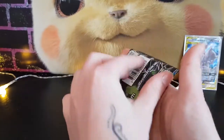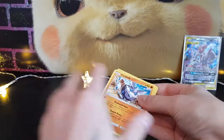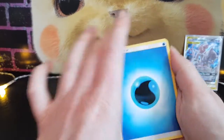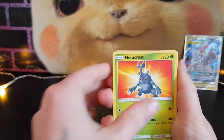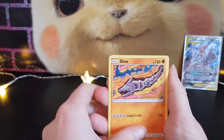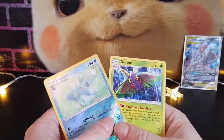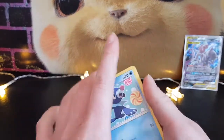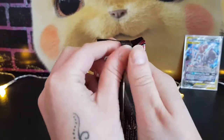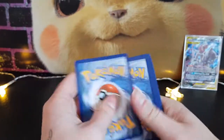Next we'll do the Lost Thunder. Water Energy, Water Energy, Heracross, Fairy Charm, Skiploom, Carbink, Blitzle, Onix, Skibloom, Finneon, Popplio, Reverse Holo Brionné, and a Dustox. Nothing too amazing yet. I've seen mixed reviews on these tins — a lot of the time they're not really pulling anything too exciting. There is the code card for that. Let's see what Unified Minds has to offer.